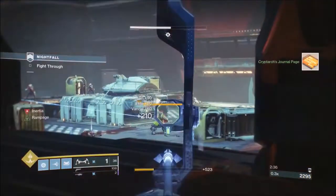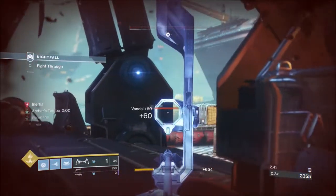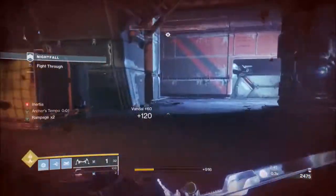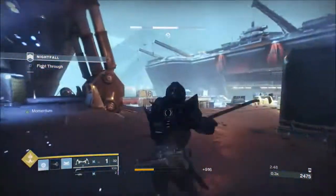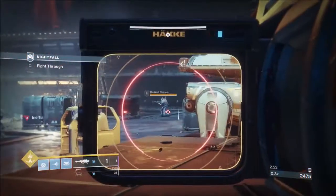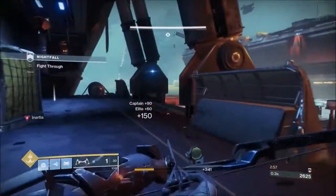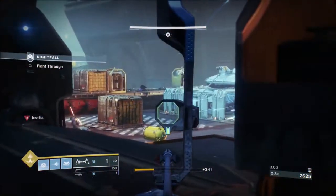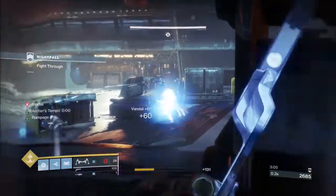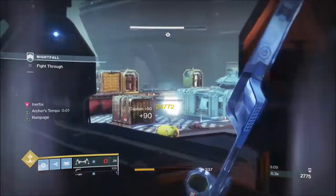You've got one elite when you come in, and now you're going to get two more elites and a major. Those snipers over the other side can be really annoying — I nearly went down there. My suggestion is the minute they come up, take them down. Don't give them free reign to be popping shots at you.